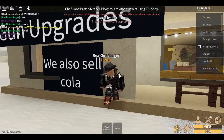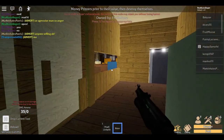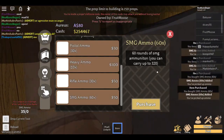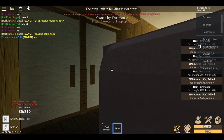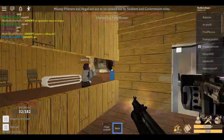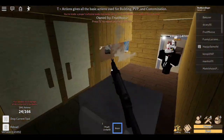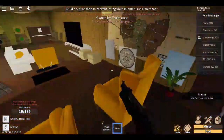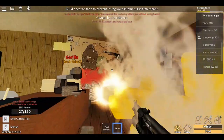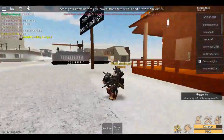Starting off with the worst gun in the whole game — the Bison. The reason the Bison is trash is because it has only 16 damage. Granted, it does fire at a super fast fire rate of 430 RPMs, but it costs $4,000. The only plus side is it has chest protection, but it just doesn't compare to the M4 or the AK. You have to land seven shots with the Bison and it's so hard — it's just not practical.